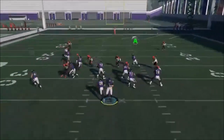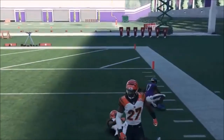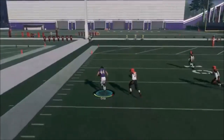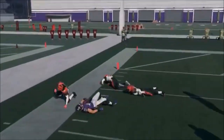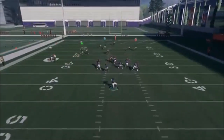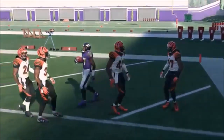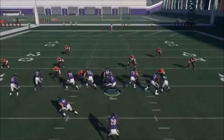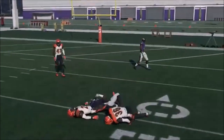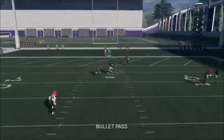My receivers are getting wide open over the middle. I went short because the safety was over the top. Against man coverage the safest bet is Wallace's B route. The fullback route is good too — if you hit RB and manually sub a running back there, that's typically what I'd do, and if it's a 90-speed halfback it probably would have been a touchdown. Make sure you do that with the fullback on this play and any passing play — put a receiving halfback at fullback.